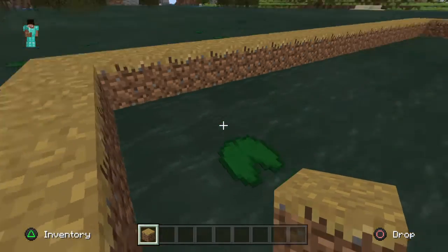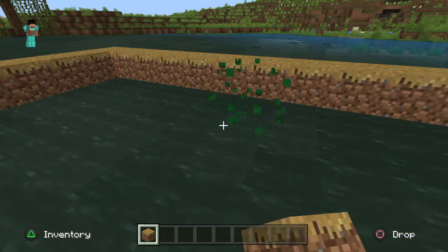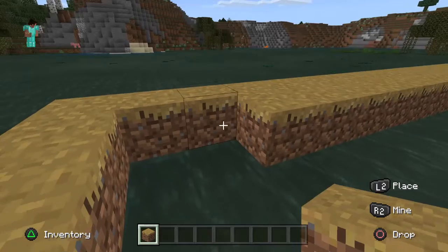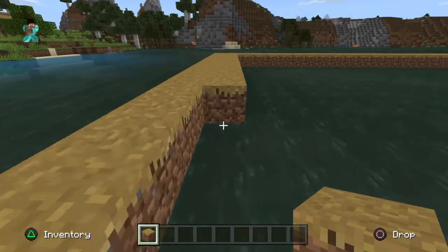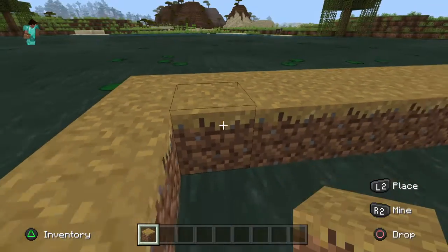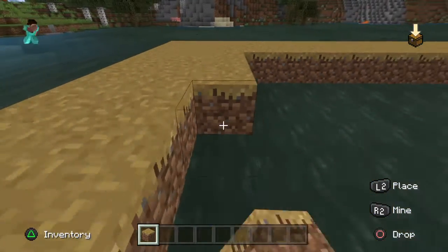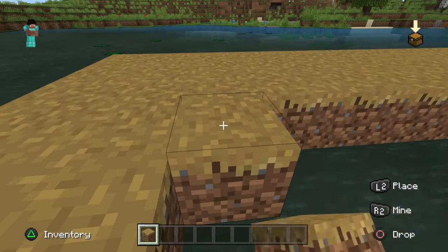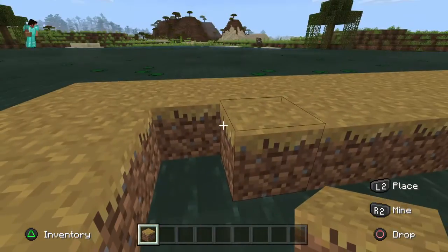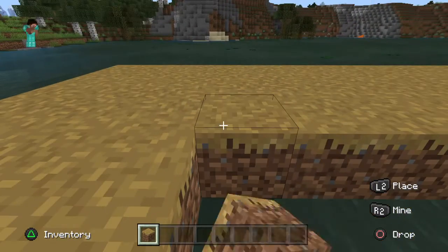Now all we need to do is fill it all in, but first we need to take all these lily pads out because today they're not going to be our friend. There we go — and then I'm going to plant all the grass blocks. We might spawn some villagers in here, I don't know. This might take a while, but it'll be worth it.